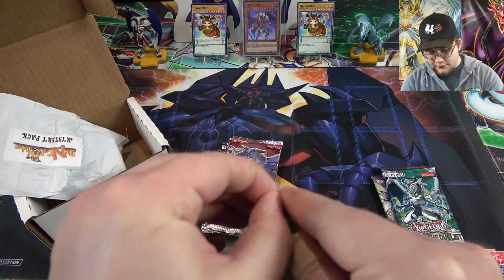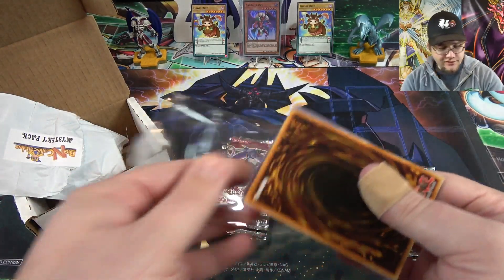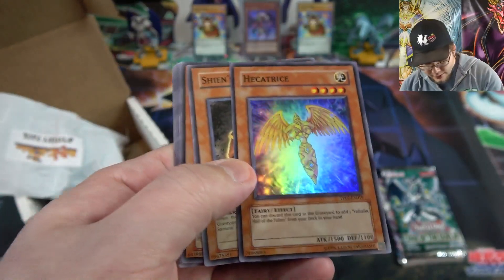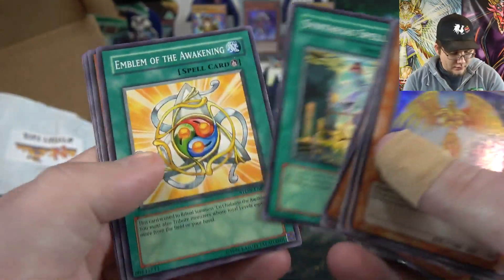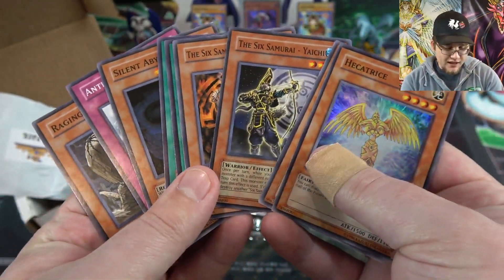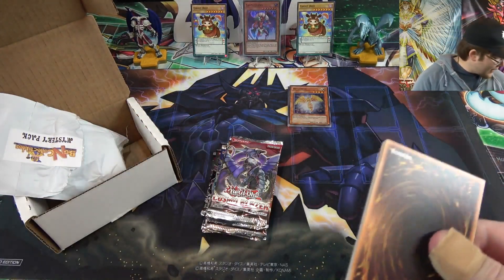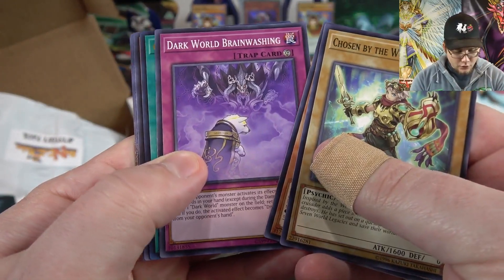From the mystery pack we got Soul Fusion, Cybernet Horizon, Code the Duelist, and a mystery card — maybe a promo pack like Megaton Promos. One card is turned around; first off we have a holographic from Premium Pack 2 — it's Hecatrice, the one that helps you search Valhalla Hall of the Fallen. Also Shien's Foot Soldier, some Six Samurais stuff, and cards from Strike of Neos. Just some random commons and a random holo — mystery packs are always random.